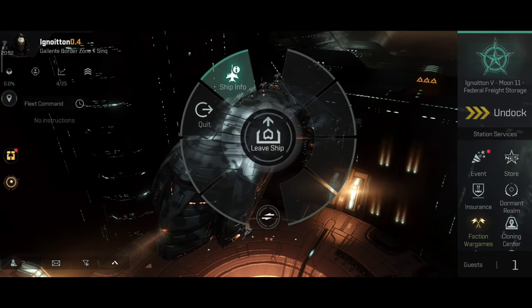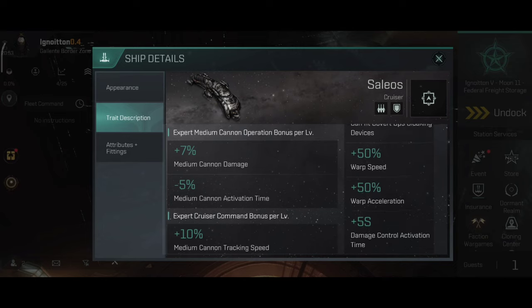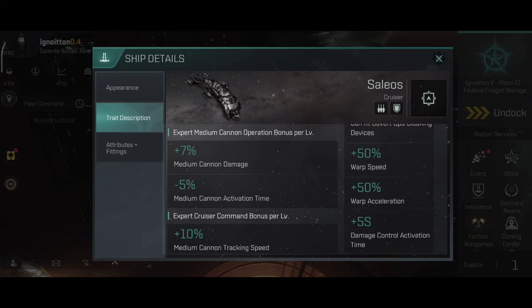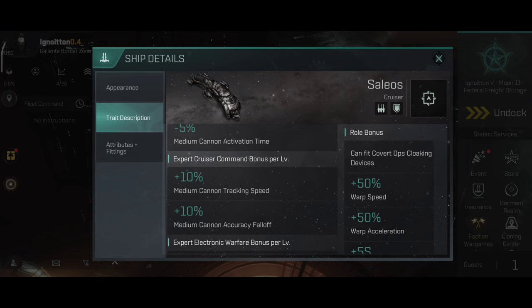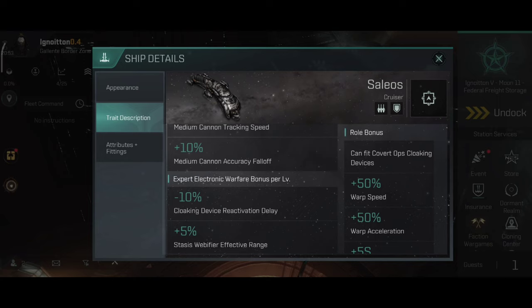I'll be interested to see how this little boat performs, but first let's take a look at the trait description. The bonuses are almost the same as with any other angel ship, but it can fit Covertops cloaking devices, which is very interesting — a cloaky Cinnabal is going to be very fun. In order to get the skill bonuses out of this ship, you have to have the Expert Skills. All the new ships require Expert Skills to get their stats, and I kind of like that it finally puts the Expert Skills into proper use. This little boat has a webifier range bonus.